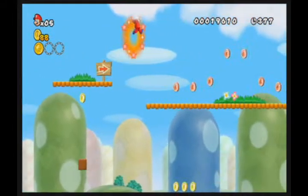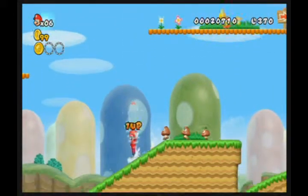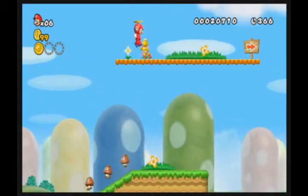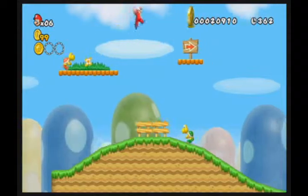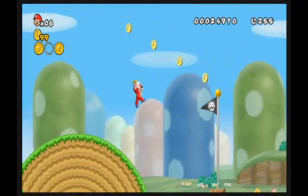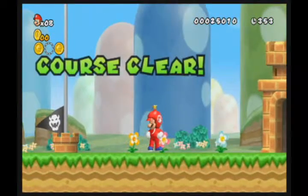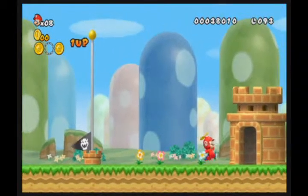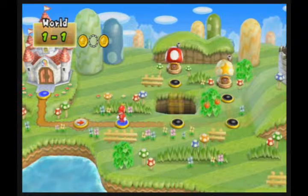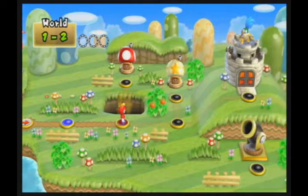I'm not going for that second Star Coin in this level because it's just a pain. This is the Propeller Mushroom, and this is what it does. Even though the Acorn Mushroom from New Super Mario Bros. U is more directly related to Mario 3's Super Leaf and Mario World's Cape Feather, this is much better — because first off, you can actually go higher with this, unlike with the freaking Acorn Mushroom.